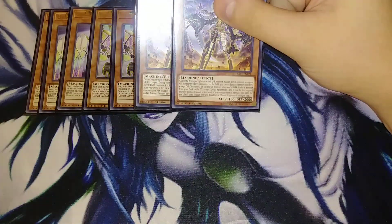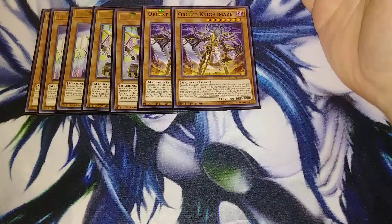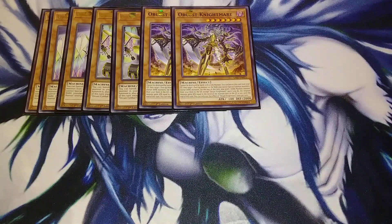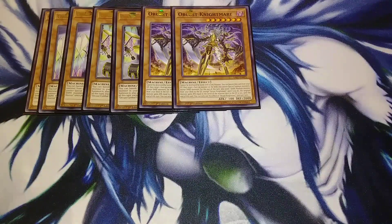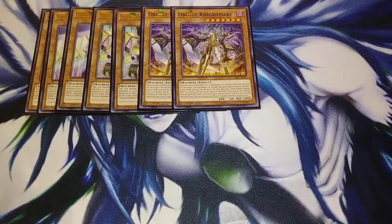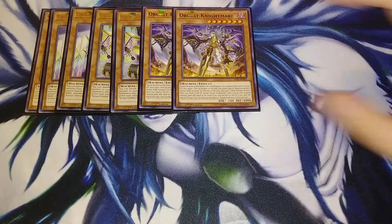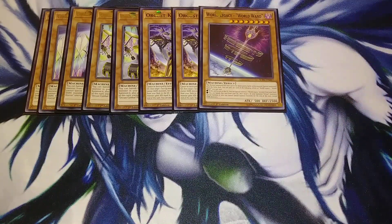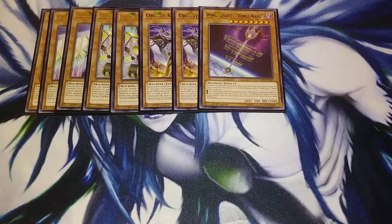I play two copies of Orcist Nightmare. I love the artwork and the lore behind it. You can banish it from your graveyard, target a face-up monster you control, and you cannot special summon monsters except for dark for the rest of the turn. You get to send a dark machine type monster from your deck to the grave, and the targeted monster gains attack equal to the sent monster's level times 100. Usually I send World Wand — it's a level 8, so it makes something go up by 800. But the key is you'll have a banished machine monster, and then you can use World Legacy World Wand to target that banished machine Orcist monster and special summon it back to your field, which is really beneficial to combo pieces.